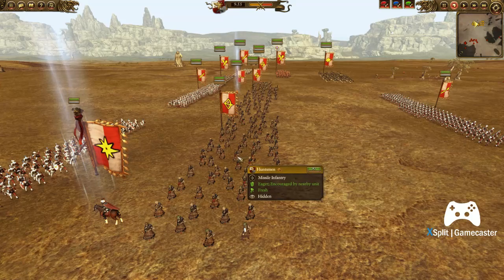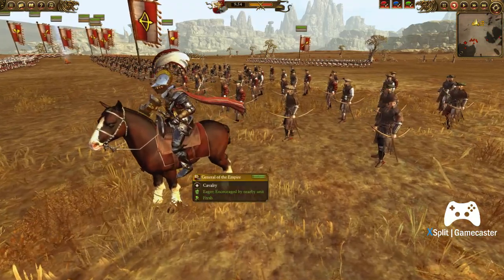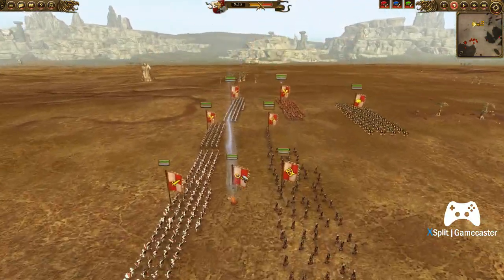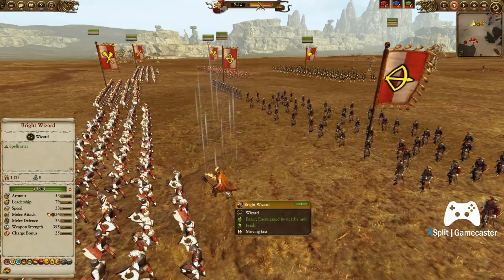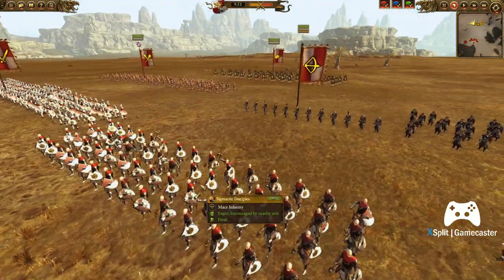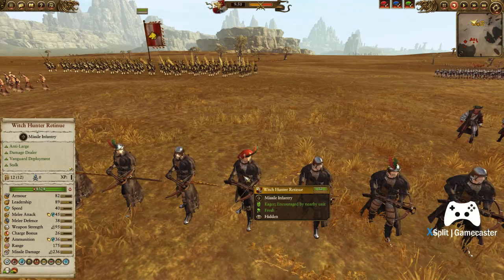These Huntsmen are good because they do have Anti-Large, so they're decent against Tree Men with 4 bonus versus Large. And they are Stalked, so they're pretty useful at shooting the Wood Elf Archers. He does have a General of the Empire here on a horse with Armor-Piercing Damage and that big hammer. He does have a Bright Wizard with Flaming Sword of Ruin, Cascading Firecook, and Fireball. Some Sigmarite Disciples plug a gap here, and he does have some Witch Hunter Retinue who are pretty terrifying — they do Flaming and Magical attacks and have an Anti-Large bonus as well.